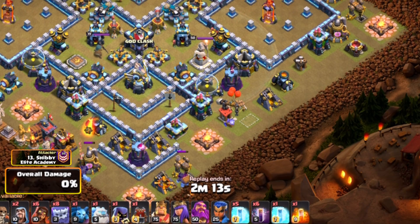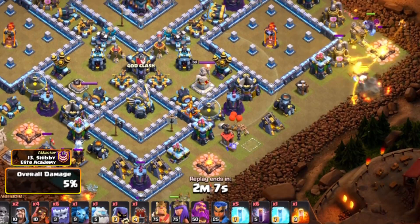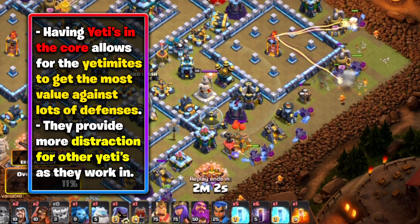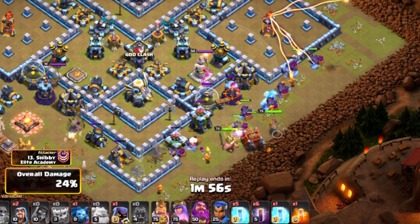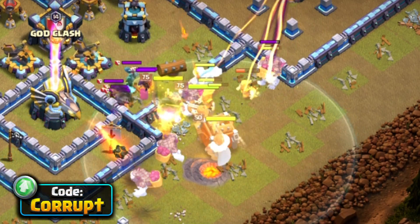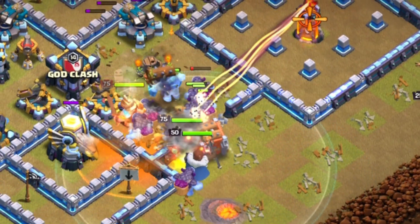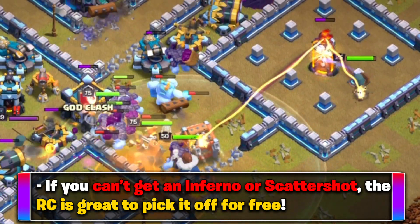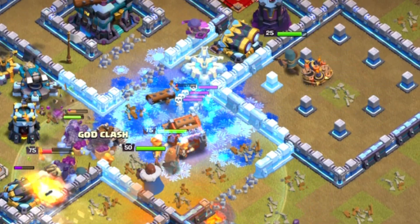From here, you want to make sure you start off by using two Yetis and two Super Wizards on either side to create the funnel. This lets your Spam Yetis and Super Wizards go into the core of the base, which is where you want to be — you need to gut the core of the base or else your Bats are going to have a very difficult time. You also want to be very careful of Infernos in their own compartment, which is why you also have the Royal Champion. Send her in adjacent to help support and remove the Multi Inferno if it's within its own compartment.